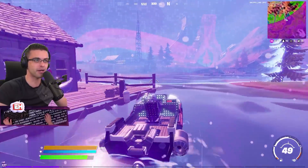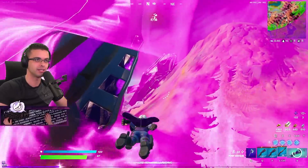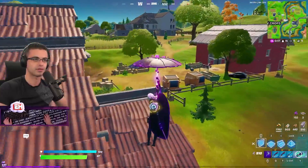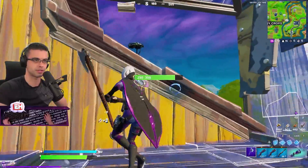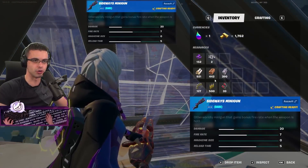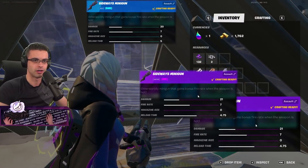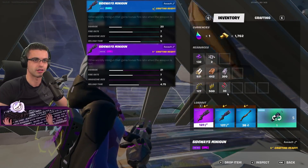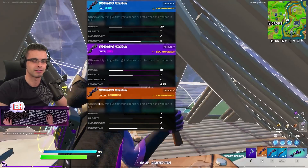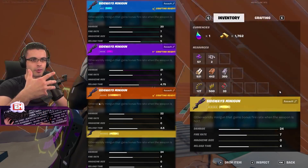We're going to upgrade right to mythic and we can compare the damage too. Check out the damage of blue, right? Now let's upgrade — damage, fire rate, all that stuff. Now purple. We'll see what's changing. And we're going to upgrade right into mythic. Now gold. You're rarely ever going to find a green, so blue is pretty well the baseline. And here we go — we have a mythic. All on screen right now we can see the differences. Definitely want to go with the mythic.